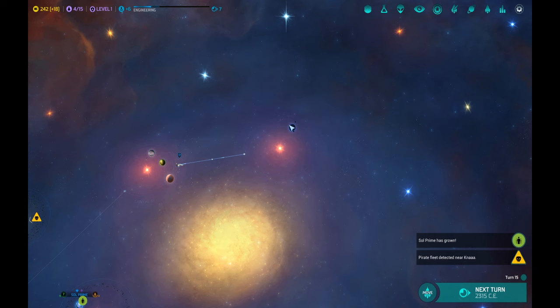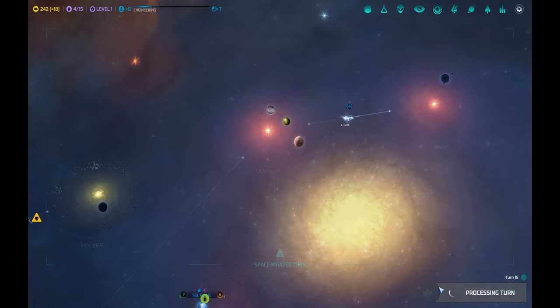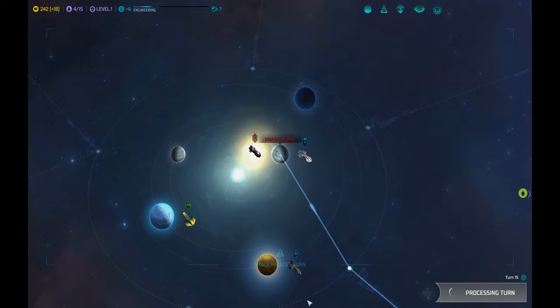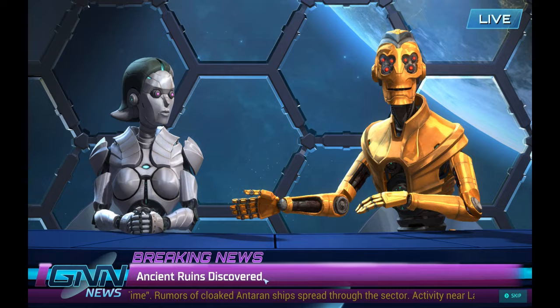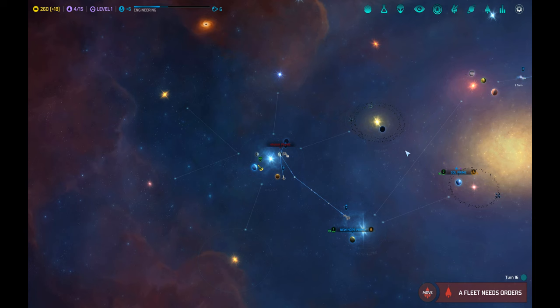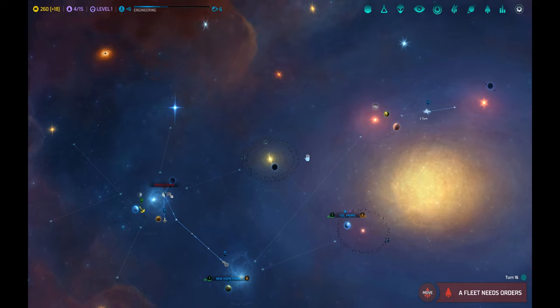Orion discovered! This is the mythical Orion system. There is an incredible Gaia planet here. Also: ancient ruins discovered. This means that on those facilities you will need to build research labs, and when you have three of them you will be able to start working on the portal that will get you into the Antaran dimension — where you can attack them instead of being attacked by them all the time.